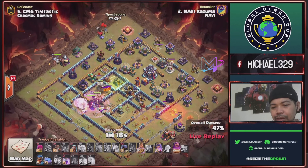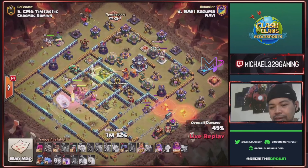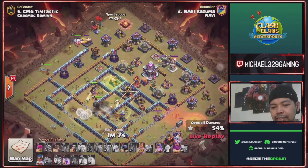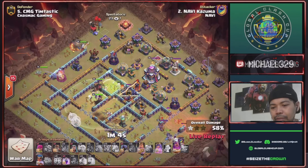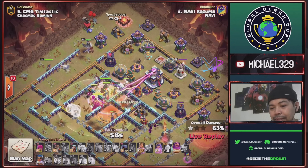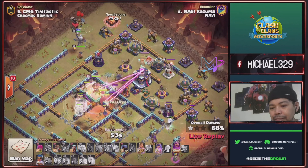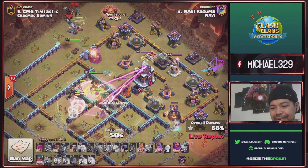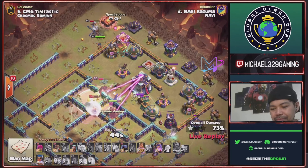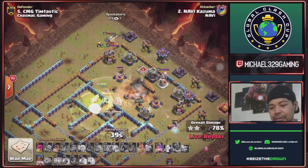Send king for this ten o'clock area. Flame flinger combination of yeti and e-titan — send royal champ as well, will take this wizard tower and mortar. Queen and rage spell plus super witches towards this town hall area. Queen is protected with the big boys.